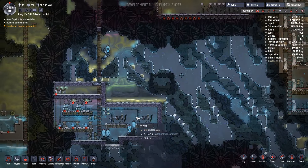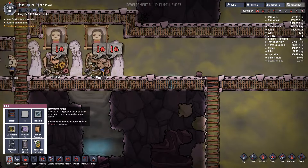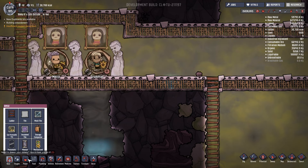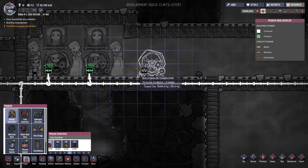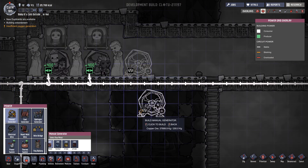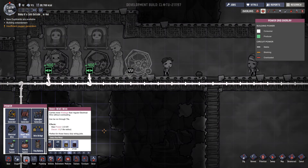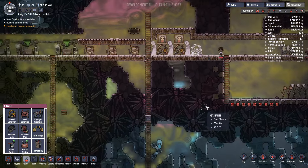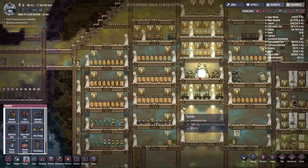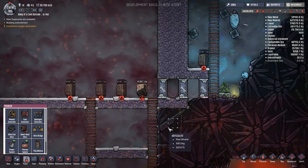No idea - we'll see. We're not producing enough power. Let's get another manual generator going. Power - manual generator, make it out of copper. Let's use some golden something... boom! Okay, let's go back down here.